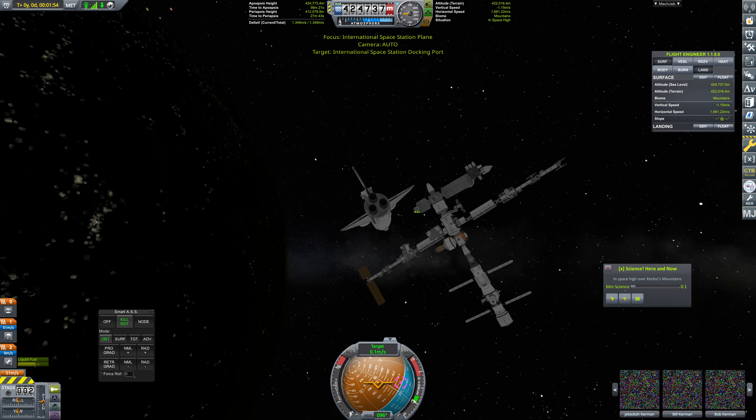We are drifting a little bit, so that is understood. We'll just leave it right there for now. That gives us our docking port. Now we need to figure out how we want to orient this thing for docking to this particular port - that is going to be the question. We set that as our target, and we need to orient this in the same orientation as this.